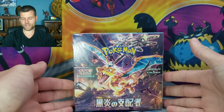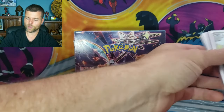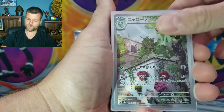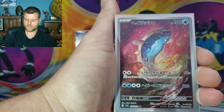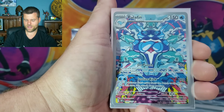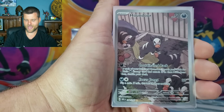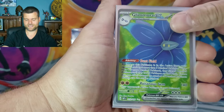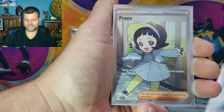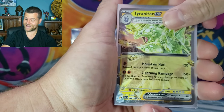But before we get into this booster box, we have a giveaway on this video. One winner will receive a stack of Pokemon cards. We've got Florigato, Dandozo, Dedenne EX, Palafin, Bellabolt, Houndour, Glamoura EX, Faulkner, Poppy, Tyranitar - you get a lot of cards!